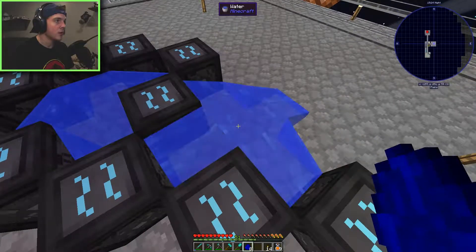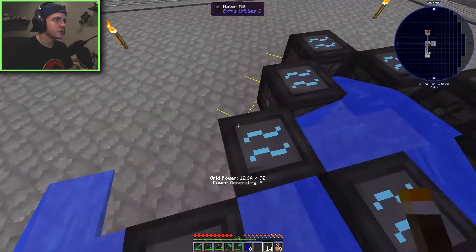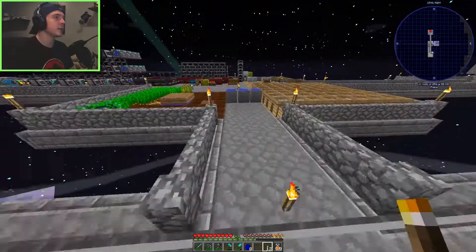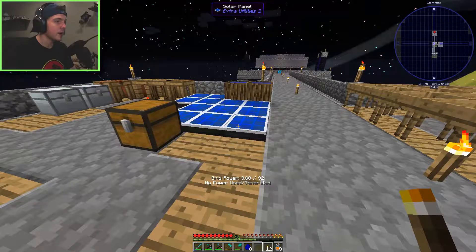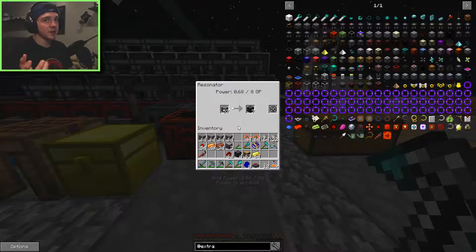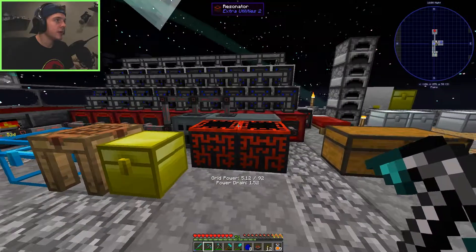We extend the pattern out and place more water mills. We're already up to 92 grid power just from the base setup, and not all of them have water running to them yet. So the solar panels are kind of useless at this point as they only generate one GP each. 92 is actually a pretty good amount - it's about a tenth of what we'll need throughout Sky Factory depending on how large we get.